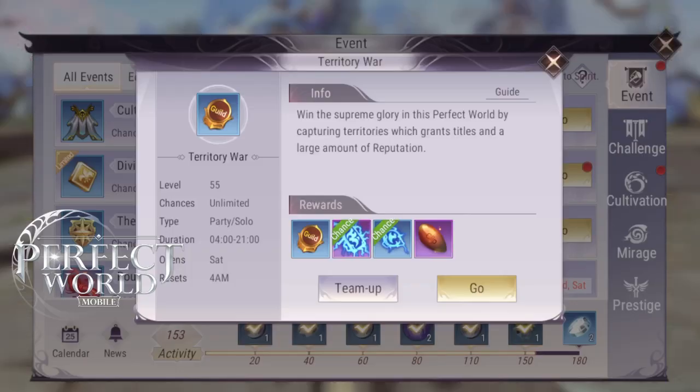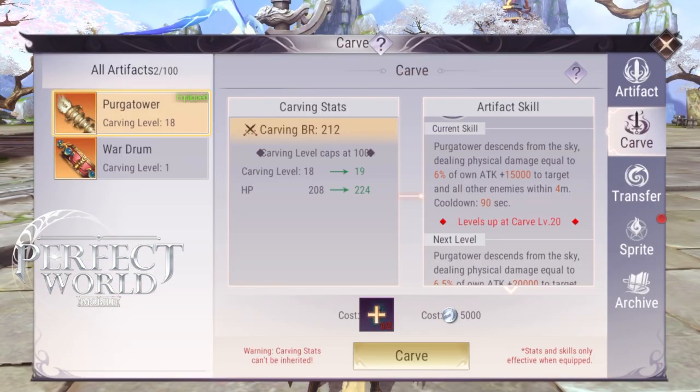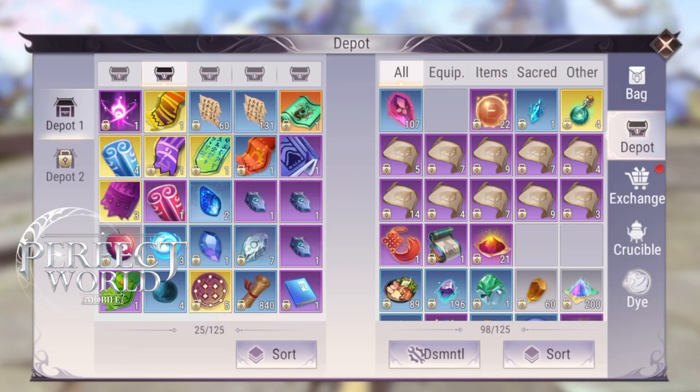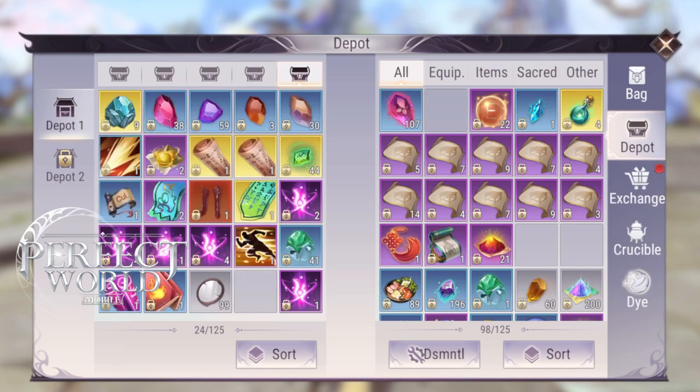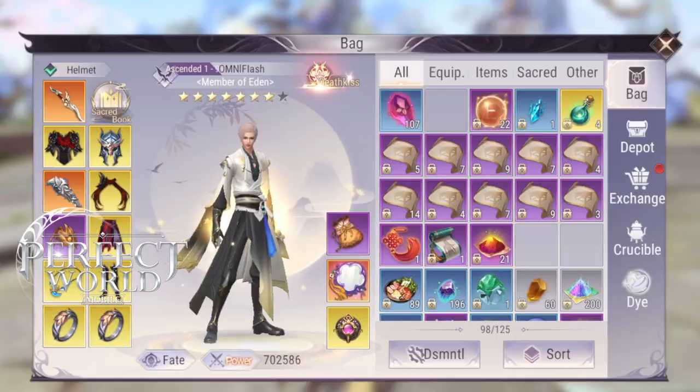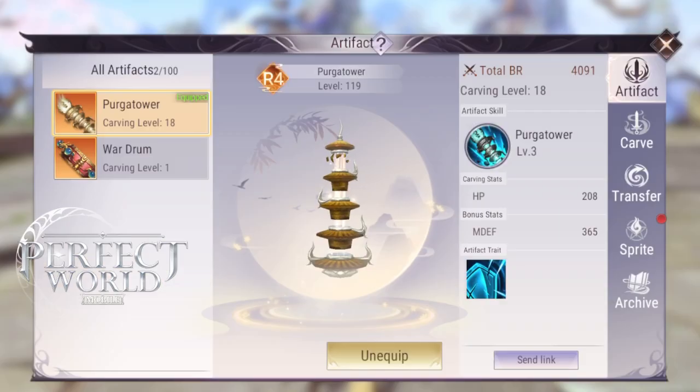So it's up to you — if you want to be full PvE, that would be the bell. If you want to be hybrid PvP/PvE, that would be the Jade Zither. Now if you want to be all PvP, which is kind of what an assassin is, then you should get the Purgatory Tower and just drop a tower on your enemies. It's kind of funny.